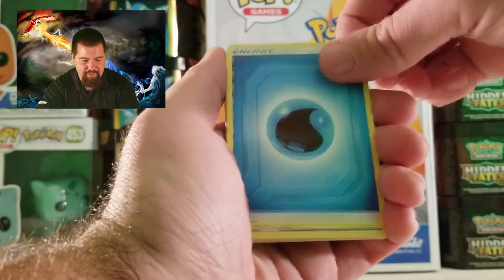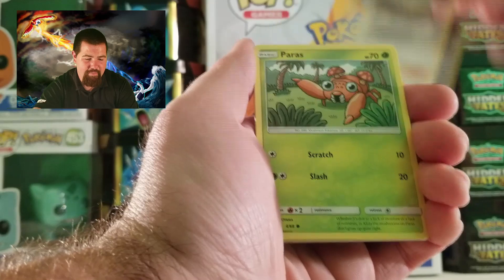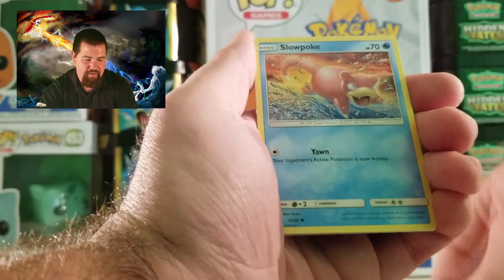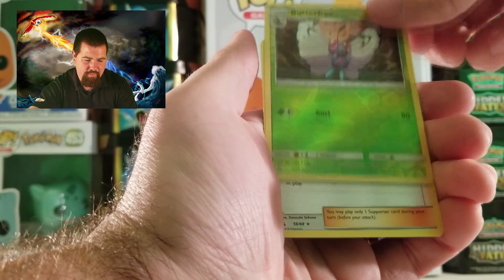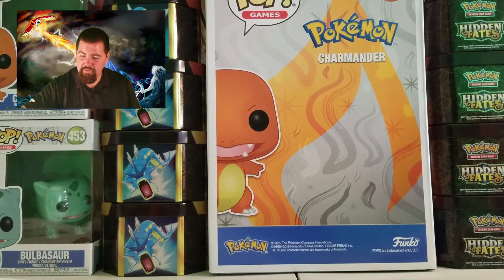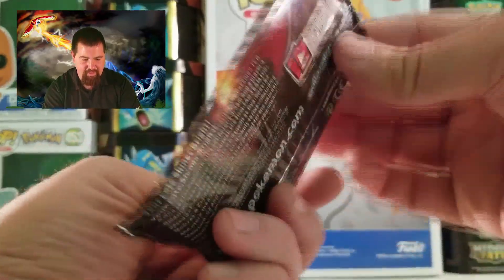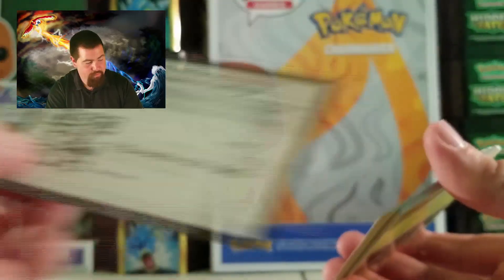Energy, Brock's Pewter City Gym, Giovanni's Exile, Koga's Trap, Paras, Charmander, Clefairy, Slowpoke, Magikarp. Reverse Butterfree. Erika's Hospitality non-holo rare. Getting a little rough here folks - come on! There he is, look at Charizard! Oh my goodness. Here's the code for you. I just love this, I'm so excited!